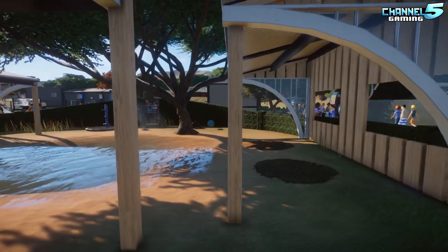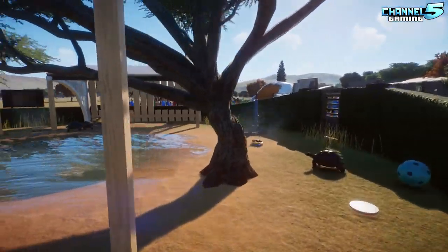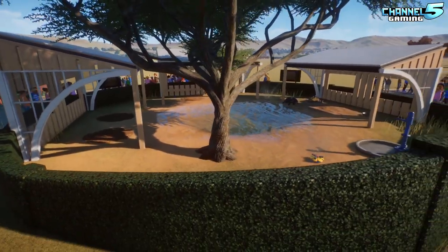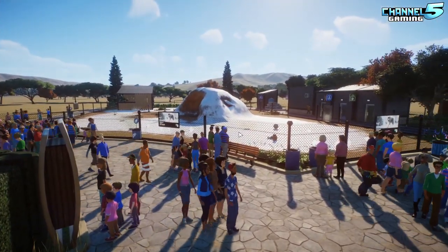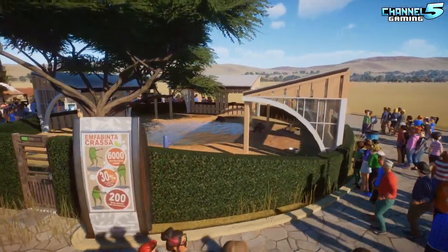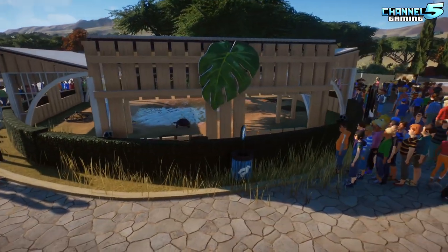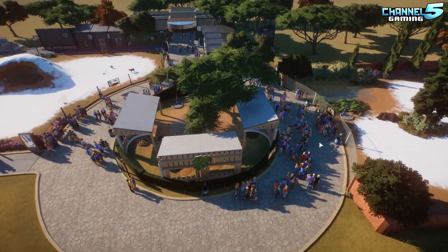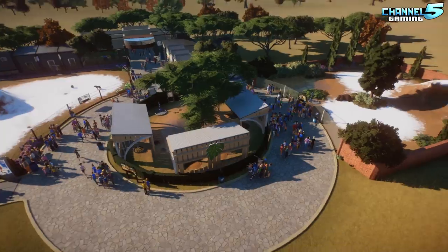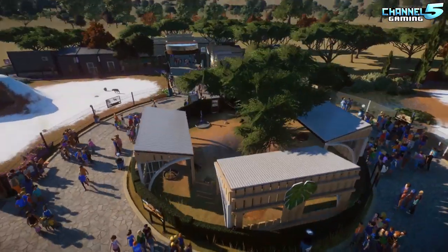We're still making mistakes, we're still learning. So learn from my mistakes, but things are going a lot better this time around on our second zoo. We have speakers all around, information boards, donation things. So it's a nice big circle that the people can walk around and check out the turtles from all different angles. I quite like that - it's a nice little centerpiece.